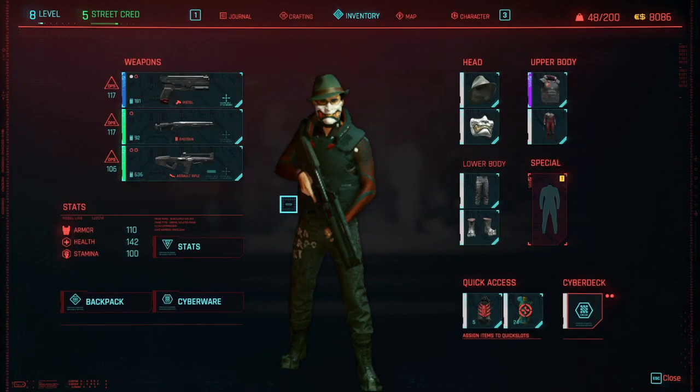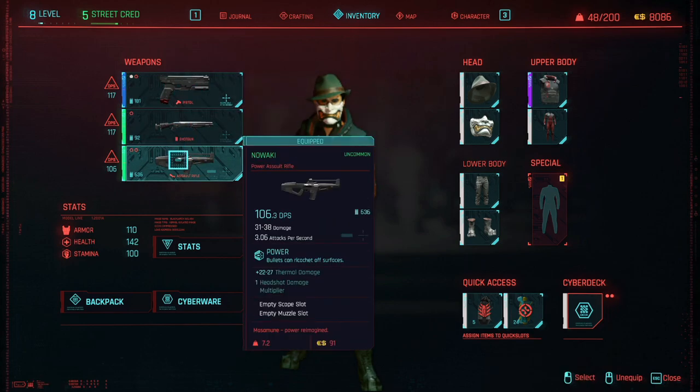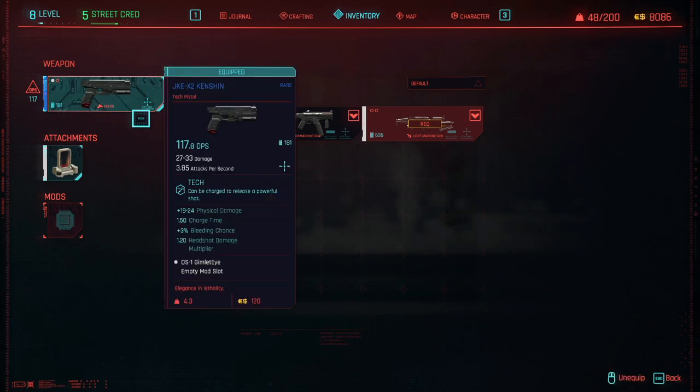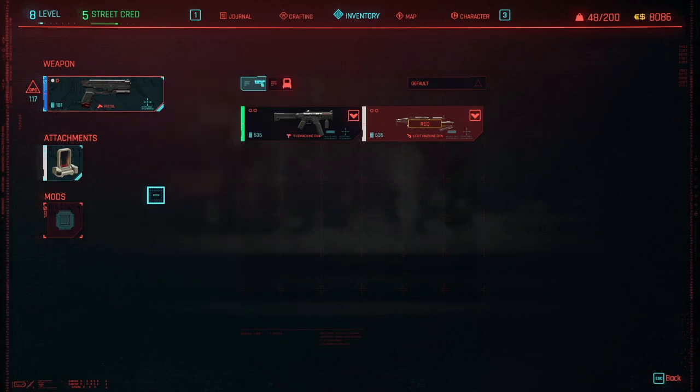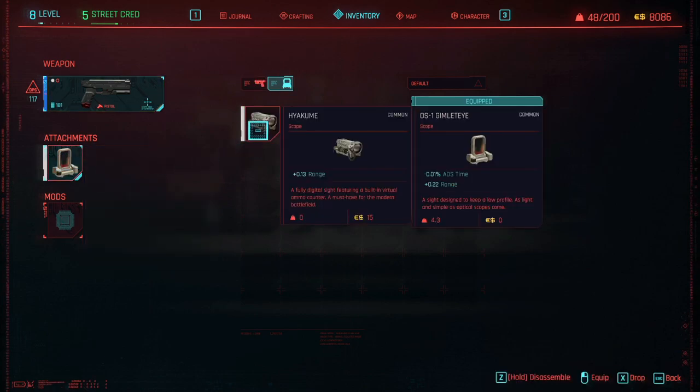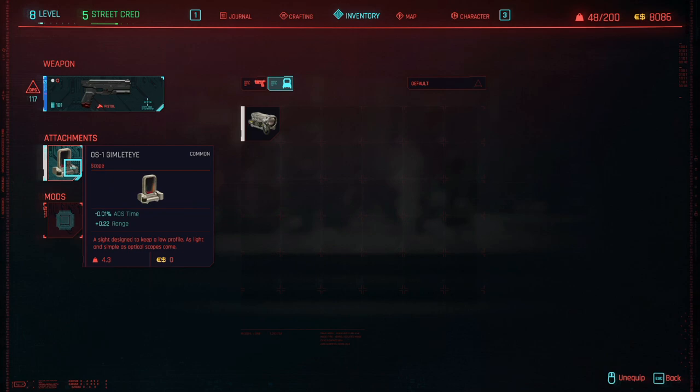When you're in the inventory section, you're going to see your three weapons. Whichever weapon you want to use an attachment for, click into that weapon — simply hover over it and click in. You'll see on the left-hand side that we have attachments, so we can choose scopes here. I have two different scopes I can use for this weapon, and then we have the mod slot.